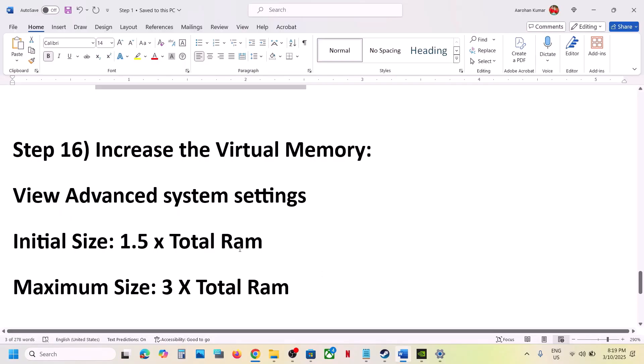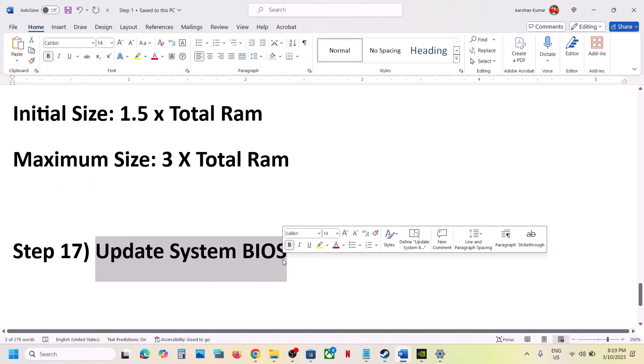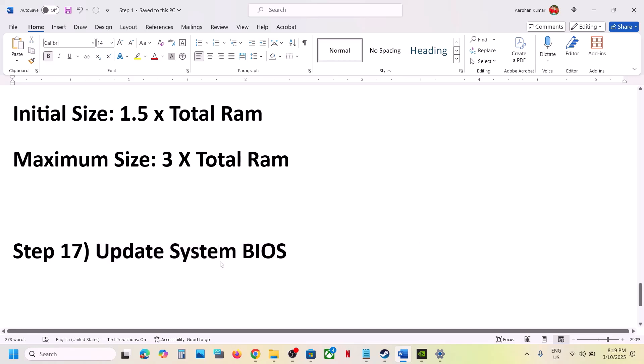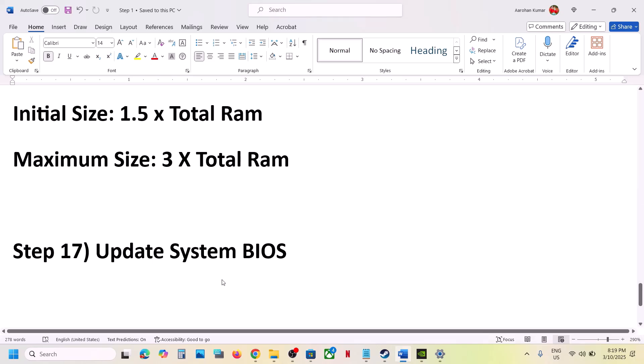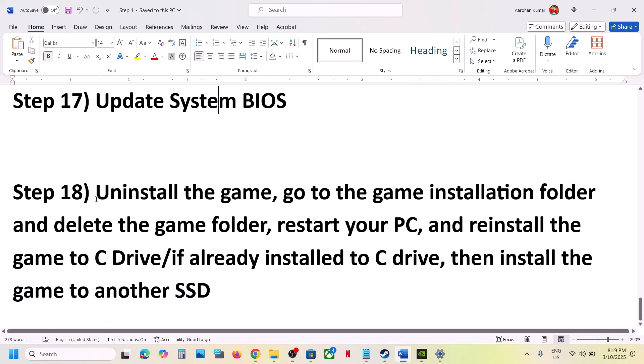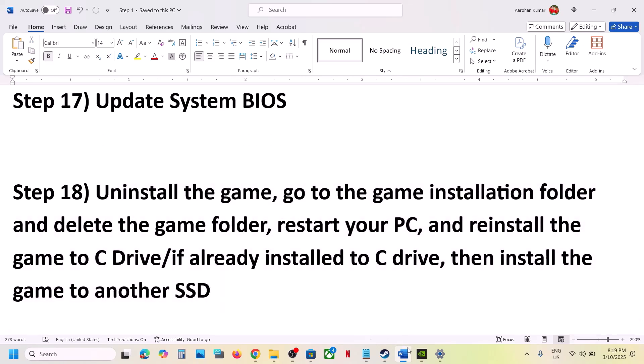The next step is to update the BIOS. Go to your system manufacturer's website, select your model number, and update the BIOS. If you're on a laptop, make sure the charger is connected and the battery is above 10% before updating. After the update, log into the computer and launch the game.